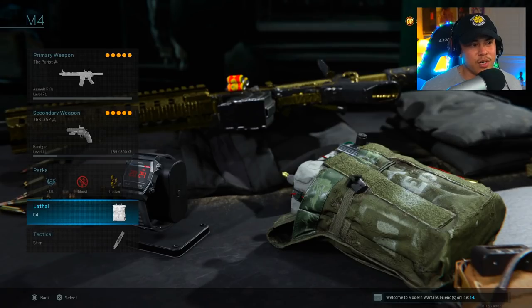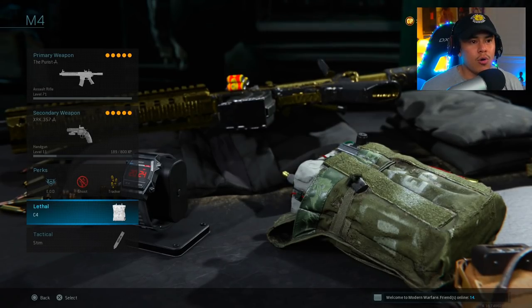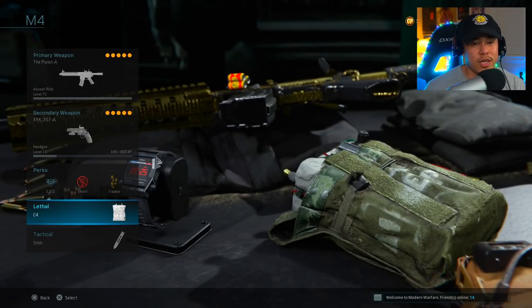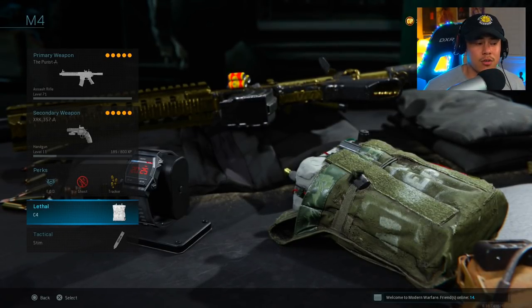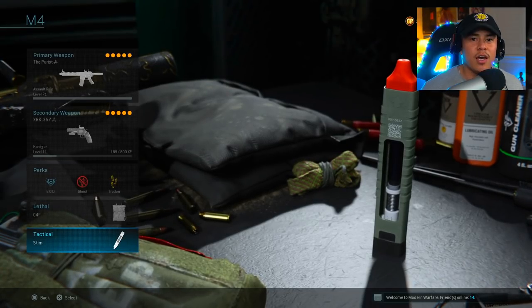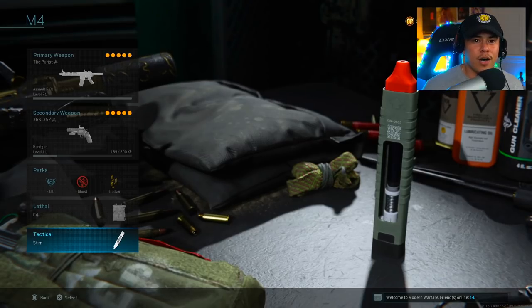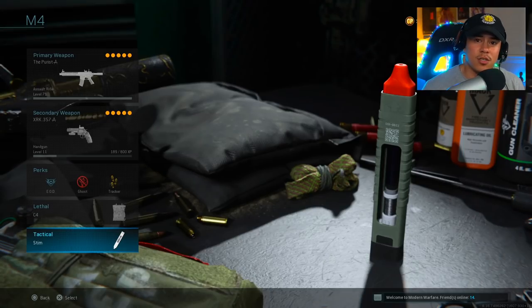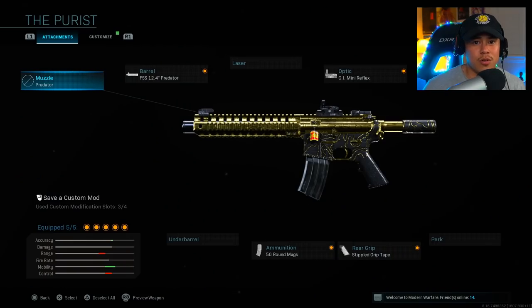C4 is great whether an enemy is camping in a window or I need to lob it over an object to win a gunfight if I don't have time to reload. For tactical I'm using Stim Shot — this helps me recover a lot faster after being hurt, or if I'm trying to get back to a gunfight quicker versus someone who's still healing up. I've definitely got the upper hand in that situation.